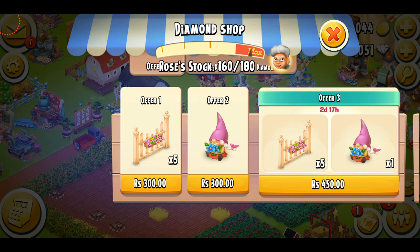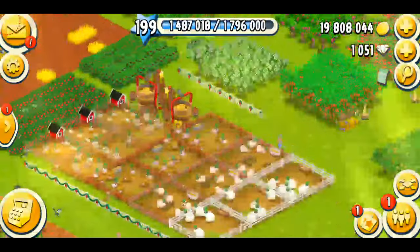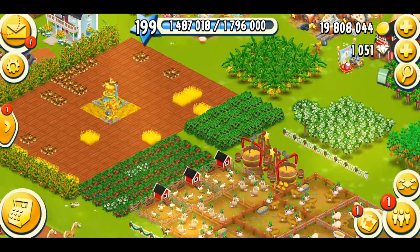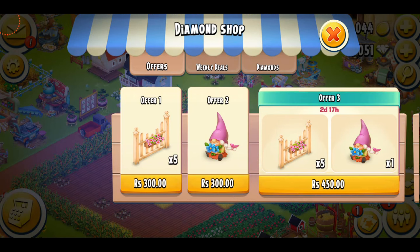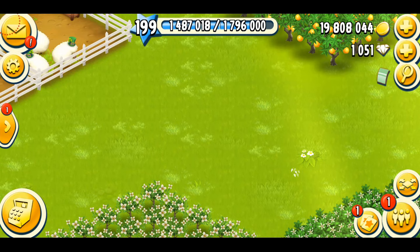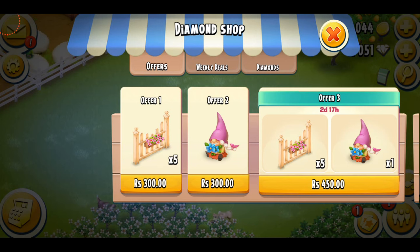Why do I think this isn't worth it? First of all, fences — I never purchase fences. Anytime there are paths or fences I skip them, because there's no point unless you buy a lot of them, and that costs a lot of money. If you're still a student like me and don't want to spend a lot, I'm sure you skip fences too. As for the gnomes, I never imagined Hayday putting gnomes into the special packs that still cost real money.